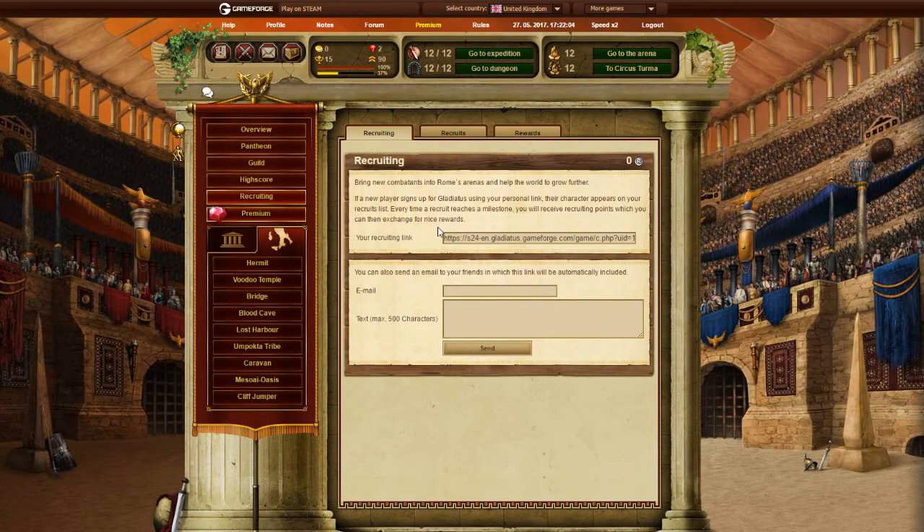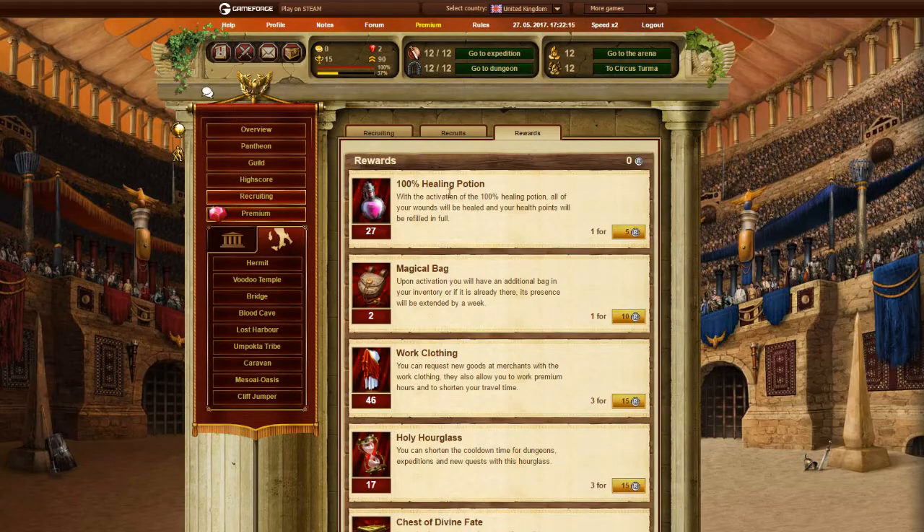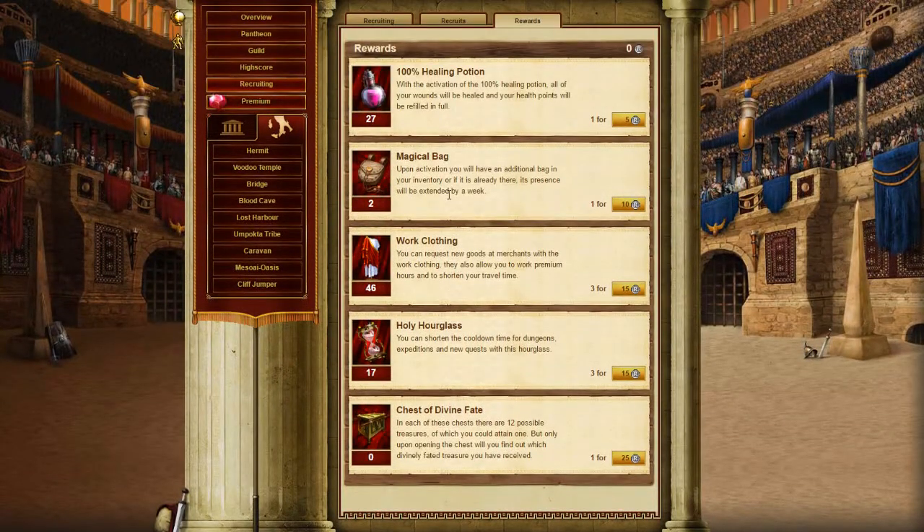Recruiting — you send a link to a friend, they register and become your recruit right here. They complete 5 different missions and you get rewarded with recruiting points. You go to rewards and you can spend them on 5 different premium items.